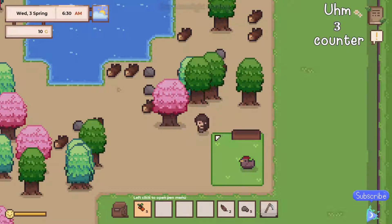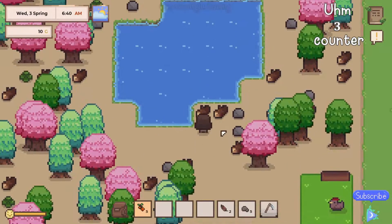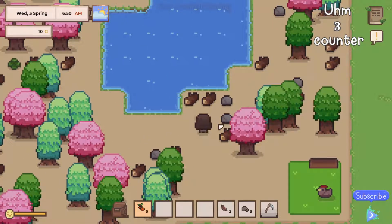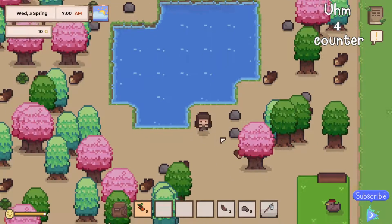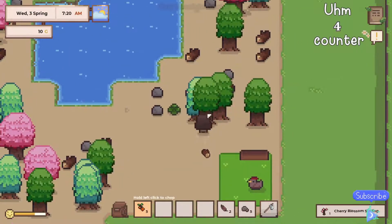I don't know where to get them from, but that's part of the journey getting to know new games. I'm gonna stop being so hard on myself. What I want to do today is clear out some more of this stuff — let's swap to the axe and clear out this space a little bit. I also sell some digital and pixel art designs over on Ko-fi, check it out by clicking the link in the description below.